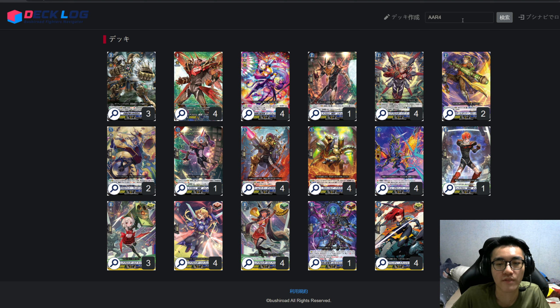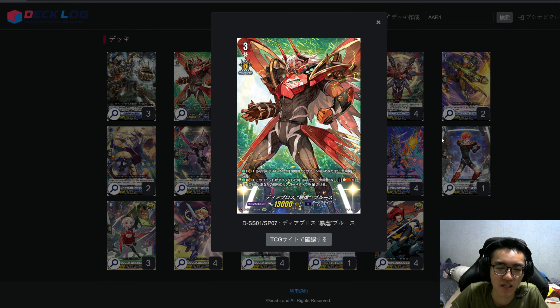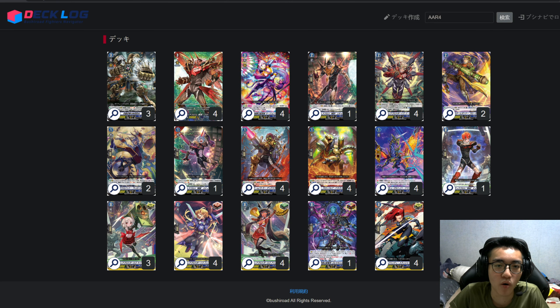The deck recipe code for Final Rush is AAR4 — just type it in the top right corner and you'll find my deck recipe. Let's jump into Final Rush first, before moving on to Baromagnes, which are probably the two most meta builds in Dark States at the moment. Final Rush consists of the start decks from D-series. Out of all decks in BTO1, Final Rush and Baromagnes along with Bastion are probably the more meta ones because of consistency, though Final Rush does have flaws.